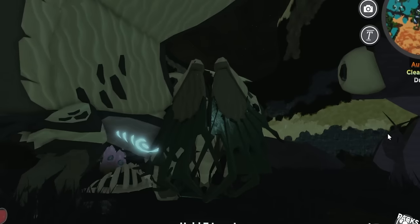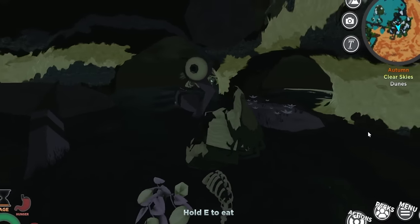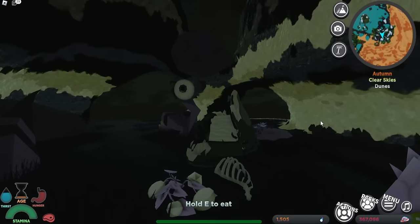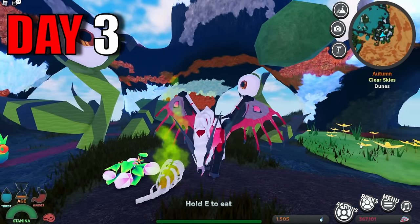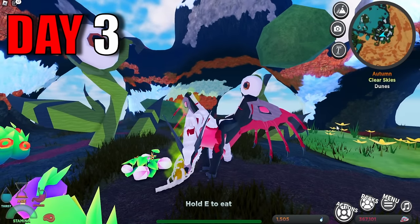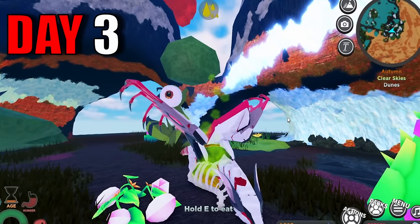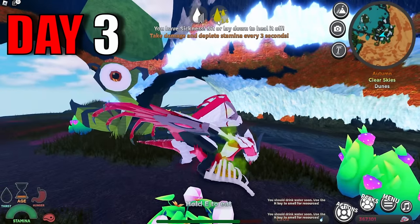While I was sleeping, this Sanctor just came up to me and walked around me for a little bit, then flew away, which kind of creeped me out. Now it is officially day three and it is finally morning. The meat that I had overnight is now rotten, and I still ate it anyway. I lost a bunch of thirst and a bunch of HP, and now I have sickness — and I'm pretty sure that's a new thing they've added to the game.